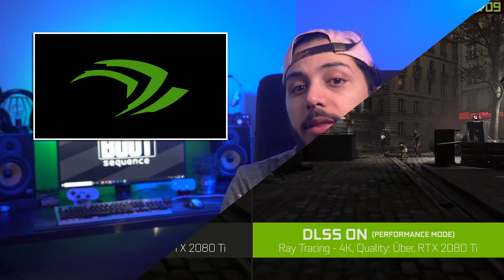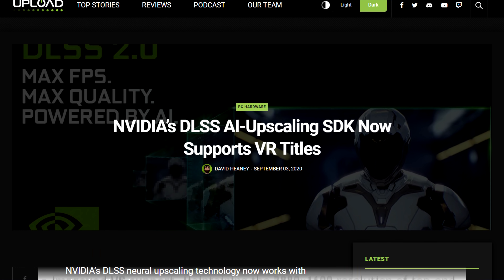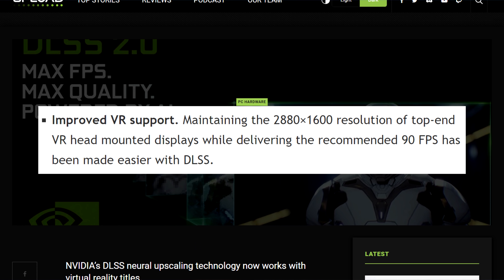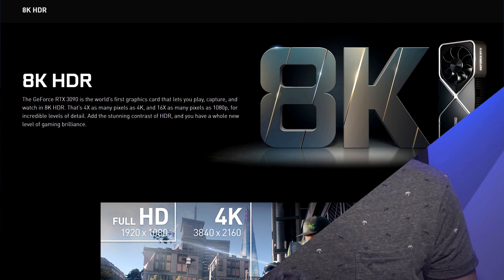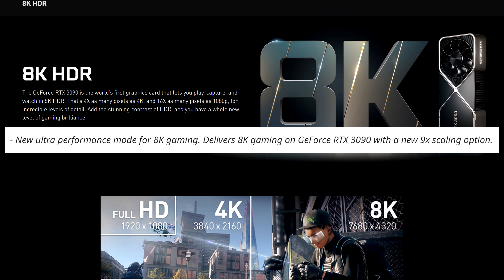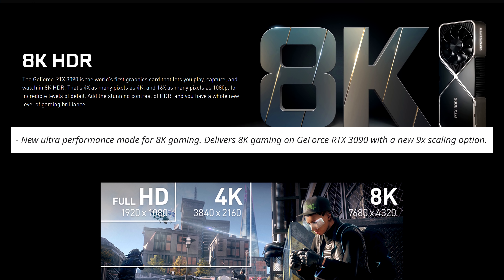The new version of DLSS, DLSS 2.1, brings in killer features. First, it supports VR. I know most of you don't really care about that, but for those who do, like me, it's great. The second thing they added is an ultra-performance mode. This mode gives it a new 9x scaling option for 8K gaming. NVIDIA specifically talks about the 3090 in that case, but there's no reason why other RTX cards couldn't use it.